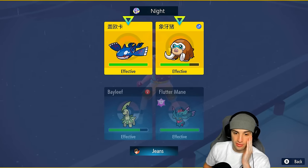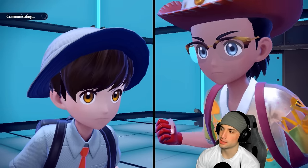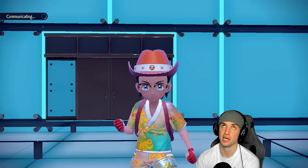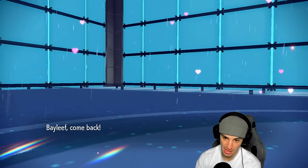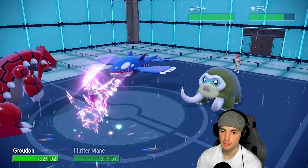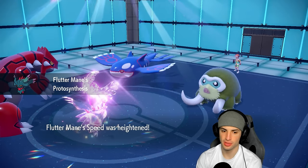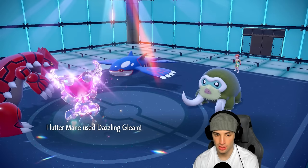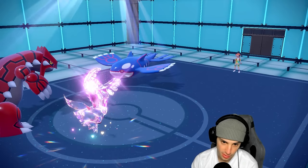We swap into Groudon, stick with Dazzling Gleam. Right now we have speed — unless Choice locked — swapping to Groudon to play sun. We get the Protosynthesis boost with a lot going for us. I'm surprised they didn't swap to Tornadus first to set up Tailwind. Now we finally swap out Bayleef. Leech Seed should stay on Mammoth Swine, and then the Leech Seed HP should now go towards Groudon. We still get that Protosynthesis speed boost.